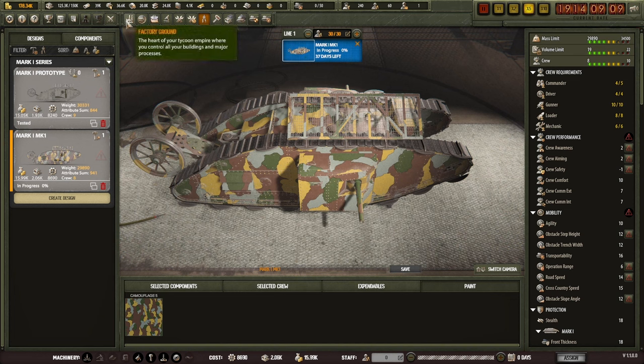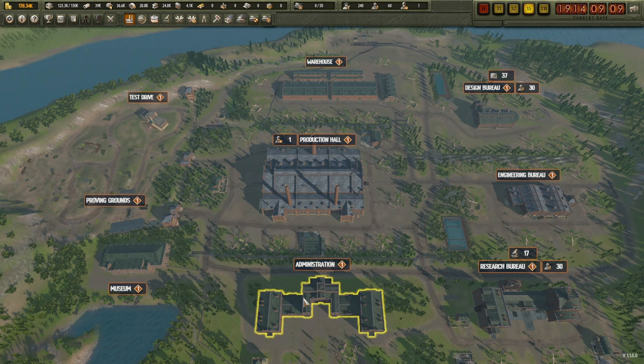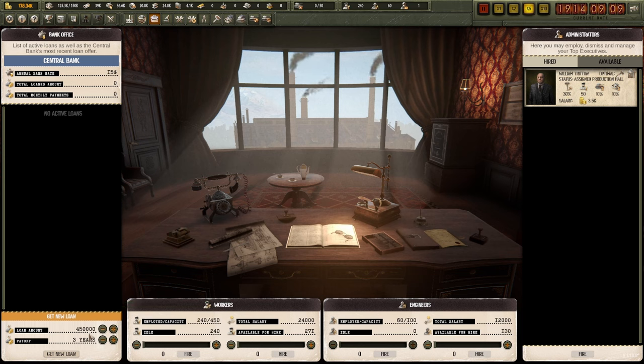We will start designing this - we'll call it the Mark One, no longer a prototype. We might visit administration to open up a line of credit considering we've only got just over 150 grand left in the bank. One thing they could add is the ability to enter values with keys rather than just the plus or minus button. We'll stretch out the loan repayment as long as possible - we're paying more interest this way, but we don't want too many financial worries at the beginning until we get some contracts.